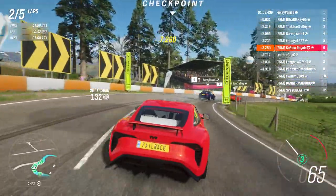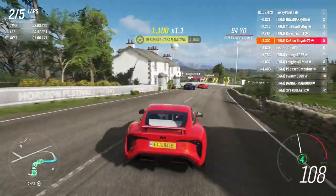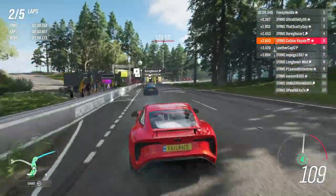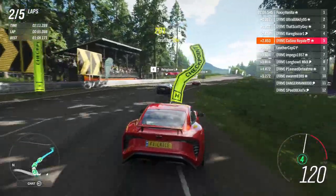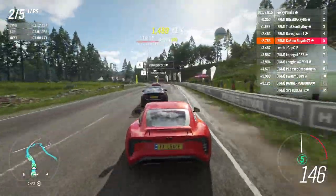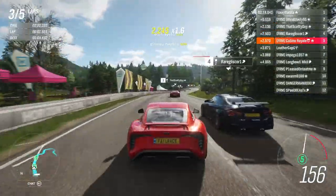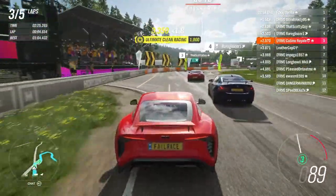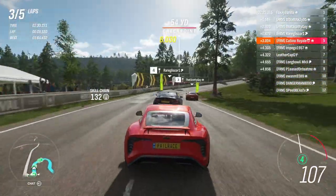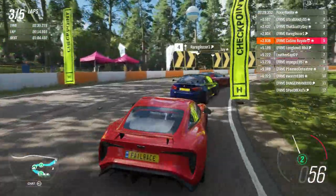We're then fighting against the Vantage, getting up the inside without too much trouble past the Aston Martin. By the end of lap two we'd climbed our way up to fifth. And the BMW M4 GTS — the very closest in PI to the TVR. It's kind of a track version of a more normal vehicle, probably more expensive than the TVR. It makes an awful lot of noise, does that M4.